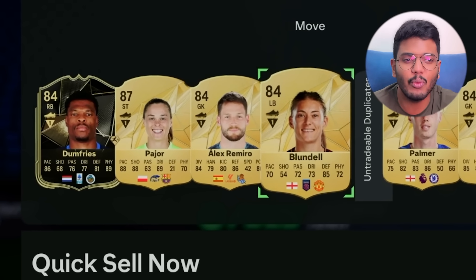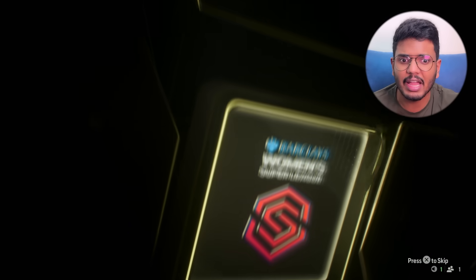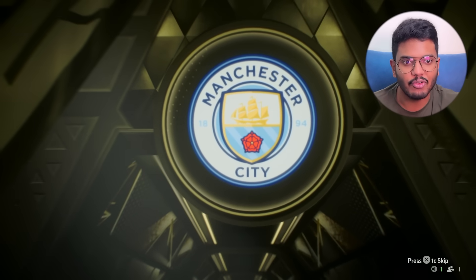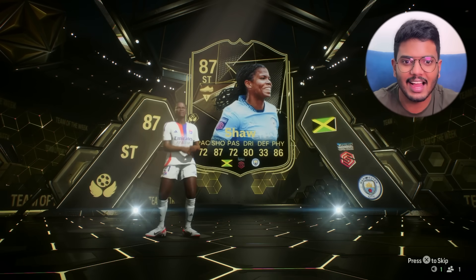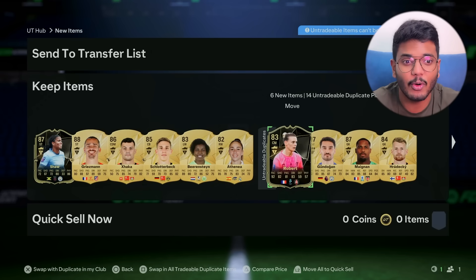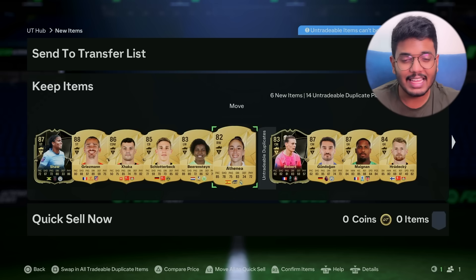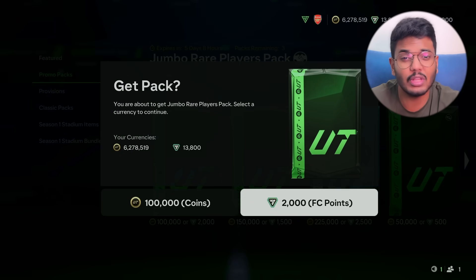We got Alex Ramiro, Blundell, Cole Palmer again — not bad. The next one looks like a Team of the Week — it's a walkout — a Manchester City striker, she got an inform this week. Then Griezmann again, a duplicate, and Shaw — horrible card. But these packs aren't bad. We also got Berenstein as a double walkout, and Ilkay Gundogan. Lots of walkouts here, and I'm pretty sure the 87-rated team objective should be done easily now.